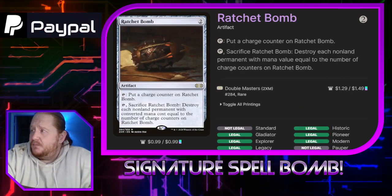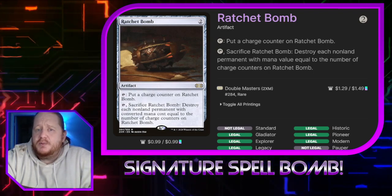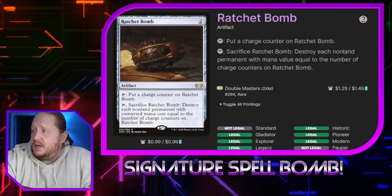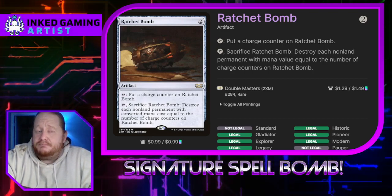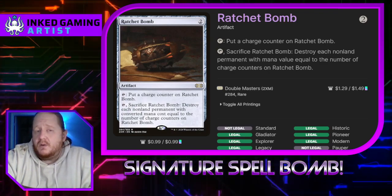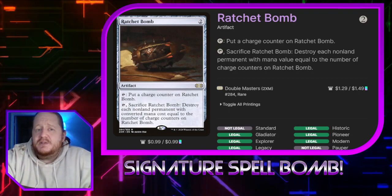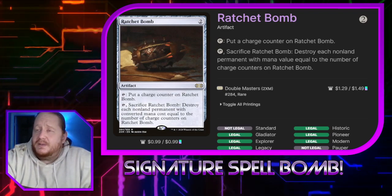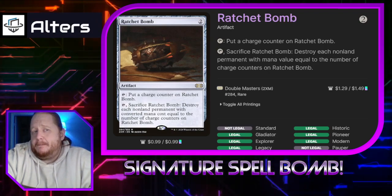Ratchet Bomb: you tap it, put charge counters on it, then tap and sacrifice it to destroy each permanent with a mana value equal to the number of charge counters. Playing Ratchet Bomb on turn two and sacrificing it for zero to destroy token creatures is a really good use, but you can also use it to target any permanent. If you know somebody's deck is really built around three-cost permanents, it's really good.